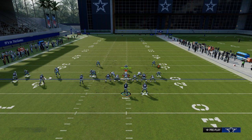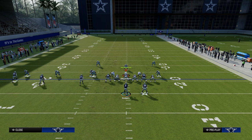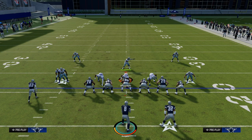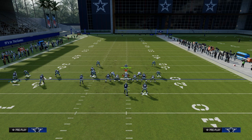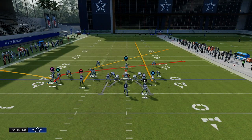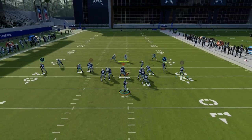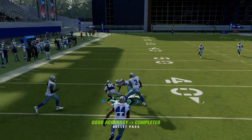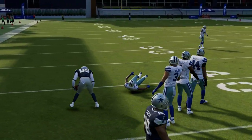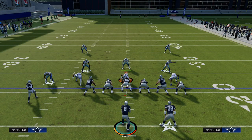Obviously they're going to have to adjust and do some things to stop this angle route. The big thing is we're going to utilize it more like a slant route. The slant-post concept is one of the best ways to beat man coverage every single year — it's where you have a slant from one side and a post from another. That could be a drag and a post, a drag and an angle, a crosser and a slant. You can vary it, but the core concept is still the same.